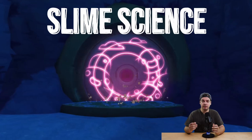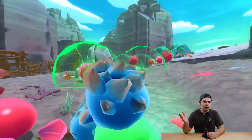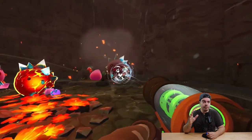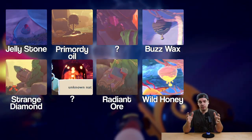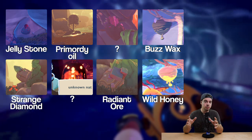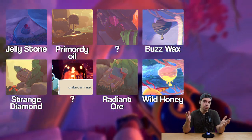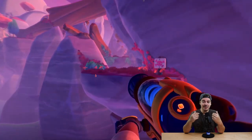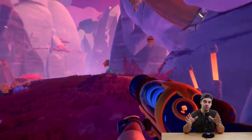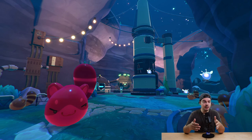Let's talk about slime science. First off, extractors are gone — we'll never see their happy dance again. Instead, you can just vacuum resources from resource nodes whenever they are ready. We're going to see familiar slime science resources returning, like Primordial, Buzzwax, and Strange Diamonds, plus at least one new resource: Radiant Ore. After a few in-game days the resource nodes refill, and you can then pop those resources in your laboratory refinery and use the fabricator to build your gadgets — same as before.